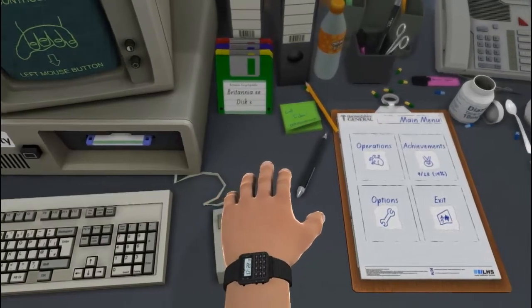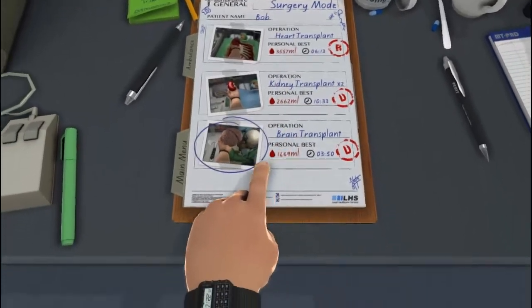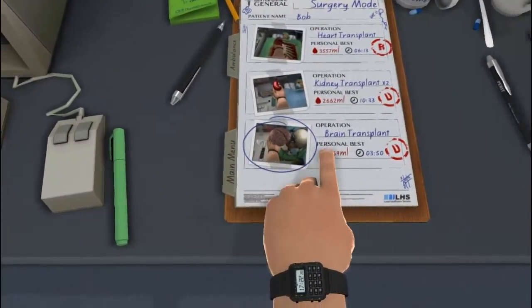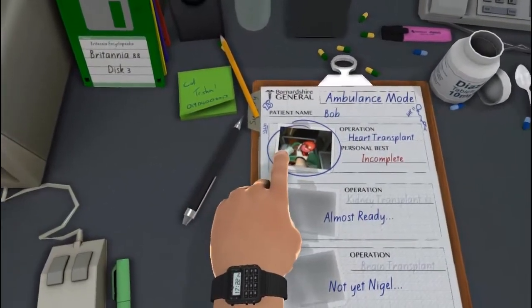Hello and welcome everybody. Jack from Fox Studios here, and I bring you part 3 of our Surgeon Simulator run-through - play-through if you like. So we've done the domain transplant and we are on to the ambulance now. Heart transplant, let's do it, this looks awesome. I'm looking forward to the ambulance, it's going to be so good.